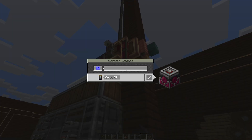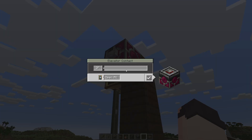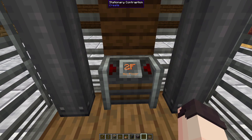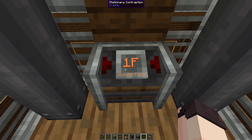By right-clicking our redstone contacts we can also add a floor description. I was a little disappointed that I couldn't get this to show up on display boards, but it will show up on your contraption controller. I set the bottom elevator contact to 'ground floor' and named the top one 'no floor' since there's currently no floor up there. If we head inside our elevator and look at our contraption controller, you can now see a description under each floor. This is really useful if you want different names for your floors like bedroom, mob farm, or whatever you might have.